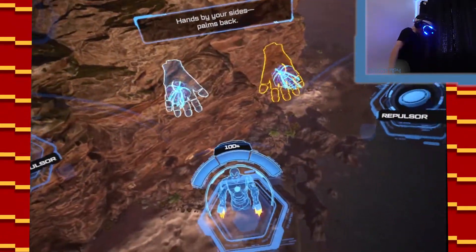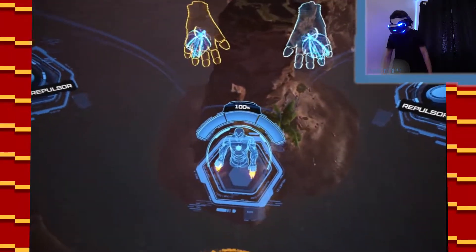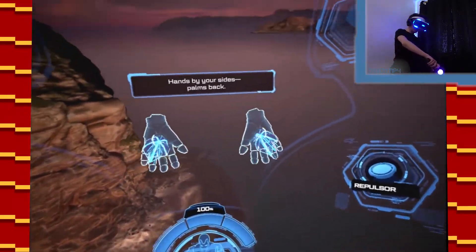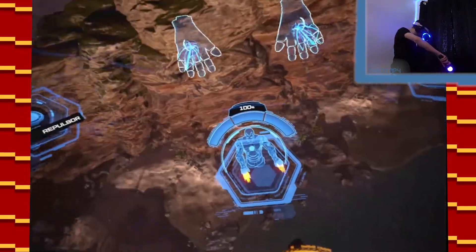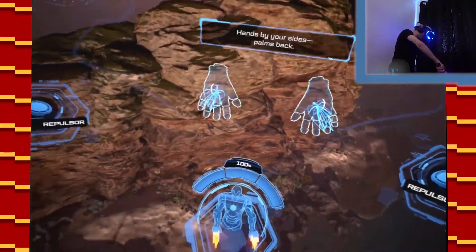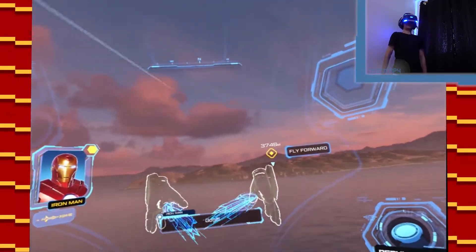Rotate. If I go this way — oh, I forgot. This is actually quite easy. Hello, everyone. Little palm trees. Return to the mission area. Oh, how am I already doing things wrong? We'll just rotate. This is getting my balance a bit, but that's fine. That's what I was doing. Now we're going. Feels good.